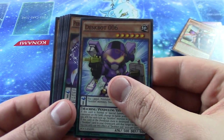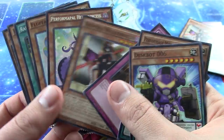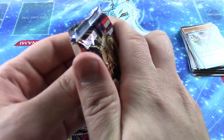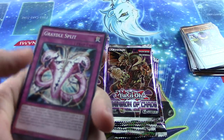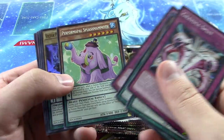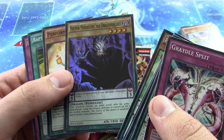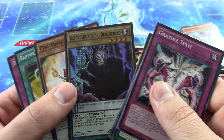If you guys are gonna be at the YCS in San Jose, drop and say hi to me. I'll just be walking around — don't be shy, love to say hi to people. On Saturday I'll be wearing my Team Jabber t-shirt, really excited about that. Oh cool, our first super rare — an 1800 ATK, generic scale 3 to scale 4-star monster. Pretty awesome, first foil.